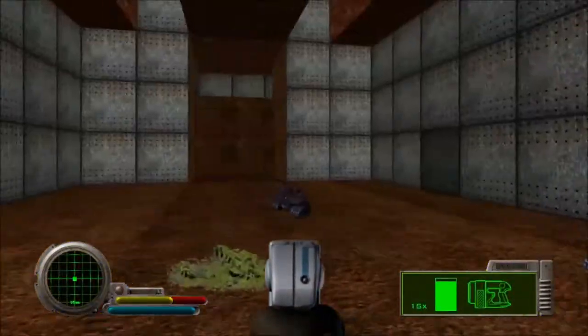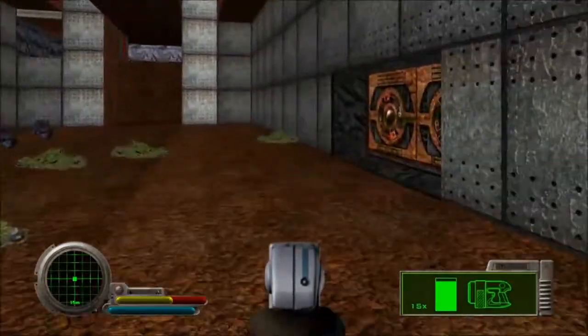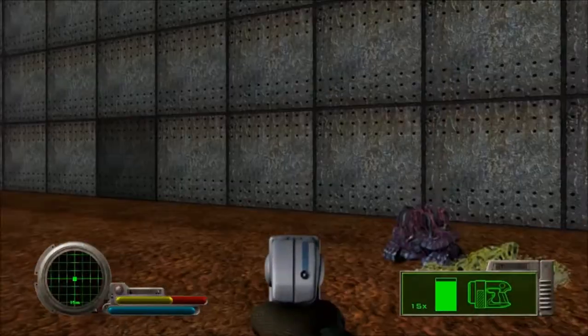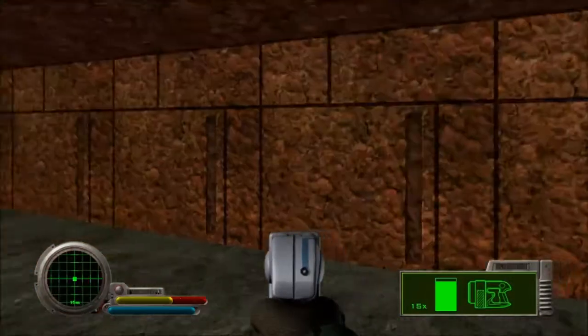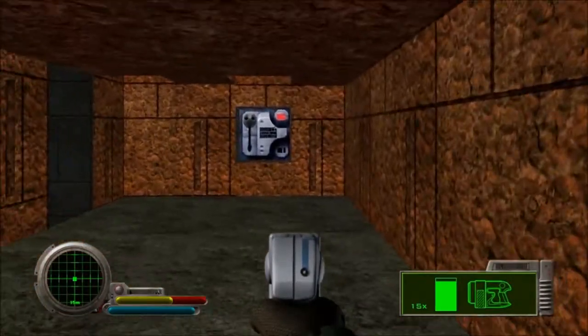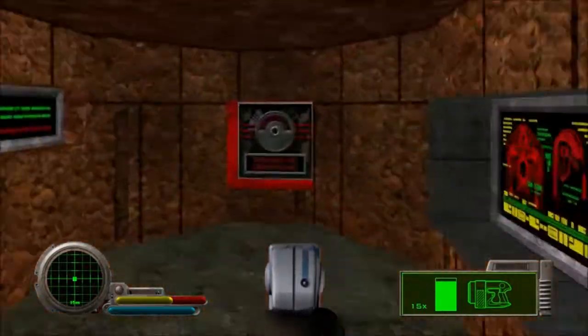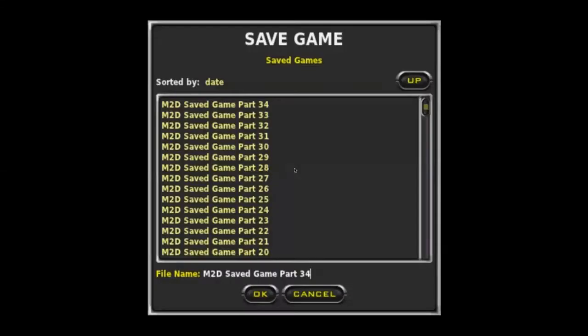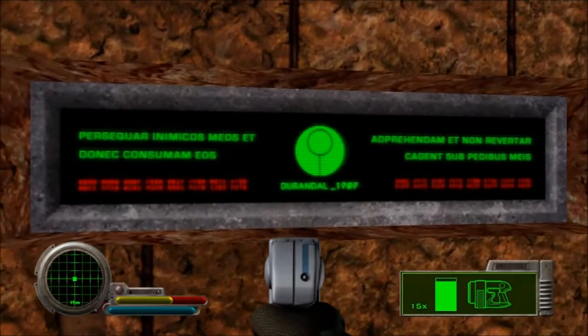There we go. Sorry about that, I should not be so quiet. So you may be asking yourselves: but Alucia, where are we supposed to go from here? This room is empty. Well, there's a door here — the discolored chunk of the wall. There's the door. There are a switch, a save point, a shield recharge which I don't need. I'm going to save. And a terminal — and the terminal has something to tell us.